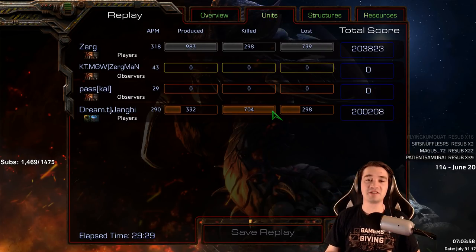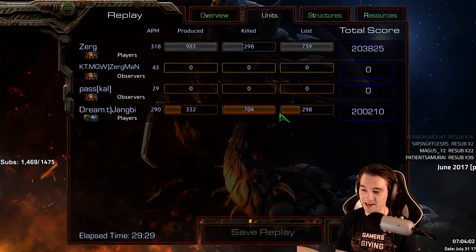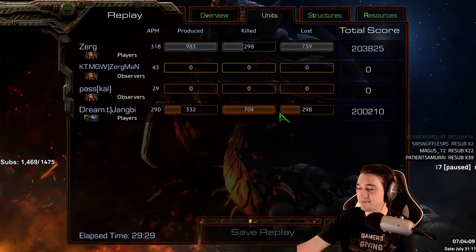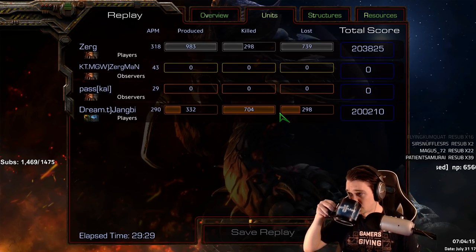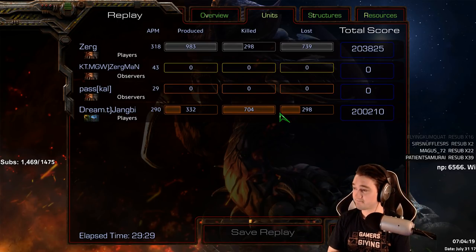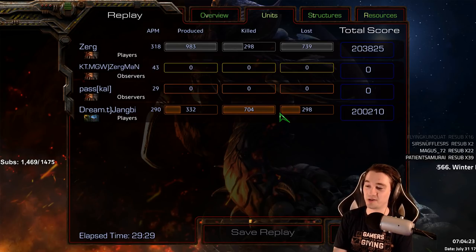Let's see the final stats — Killer produced 983 units and lost 739 of them. And I think a solid 400 were killed by storm.